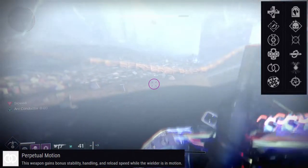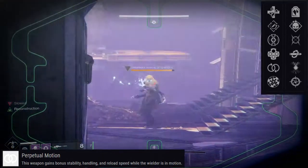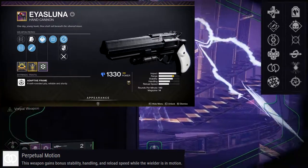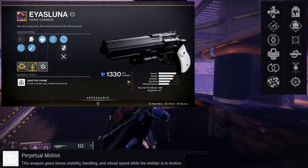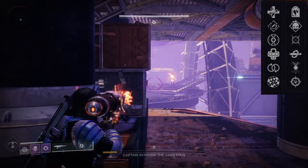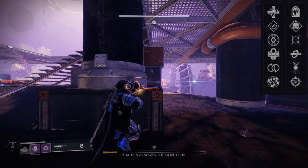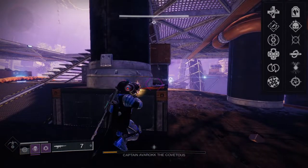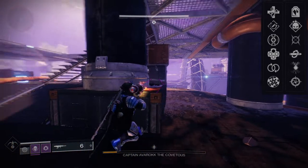The really cool thing about Aias Luna is that it actually does not have barrels — it has sights, which is really cool. For PvP, I'm going to be looking for Rapid Hit and Kill Clip, Outlaw and Kill Clip, Perpetual Motion and Kill Clip, or Range Finder and Kill Clip. I wouldn't mind Unrelenting either. I know some people would say Harmony would be pretty cool, which is fair, especially if you pair it with another weapon that has Harmony. But personally, I think Rapid Hit and Kill Clip would just be my main bread and butter for PvP.